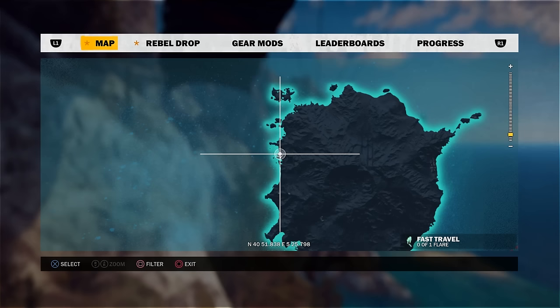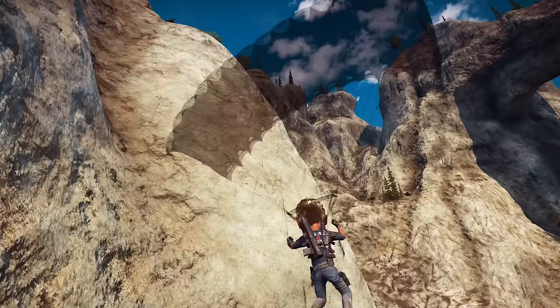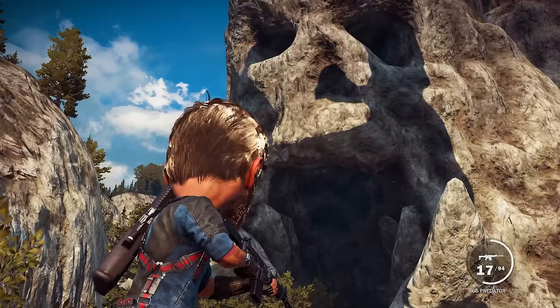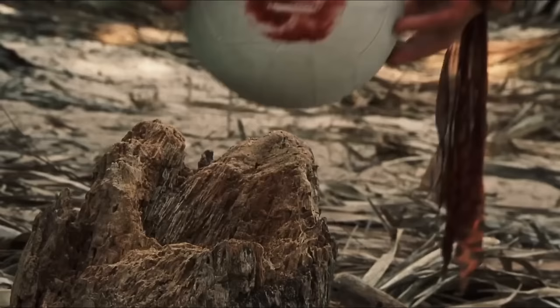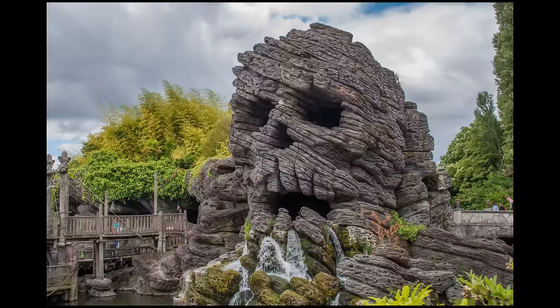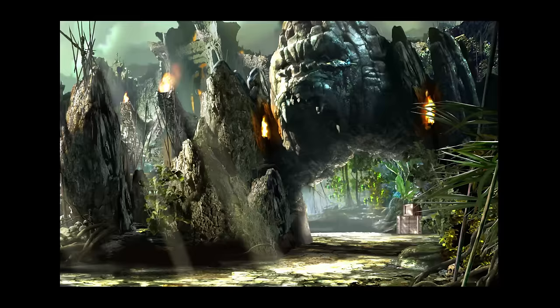On the island to the south of the Castaway easter egg you can discover a cave in the shape of a face. This could be a reference to King Kong's Skull Island or Skull Rock from Peter Pan. Whether through comic books, film, TV, deviant art or Disneyland there are a few variations to this design, but you get the idea.